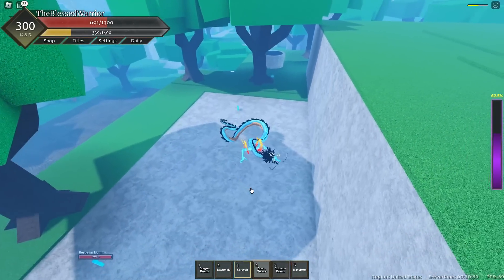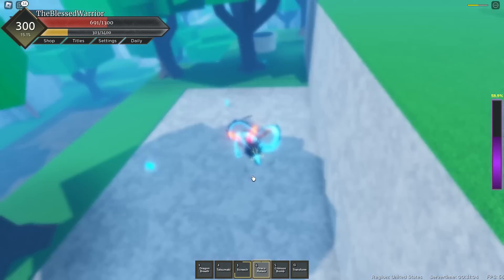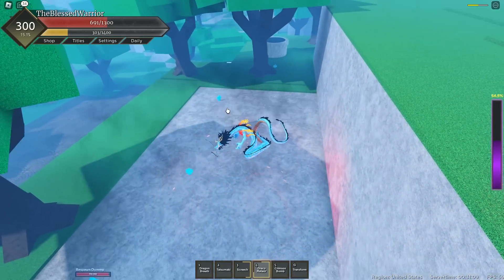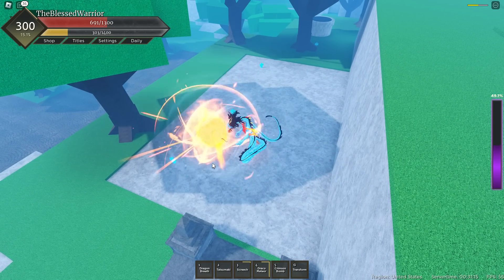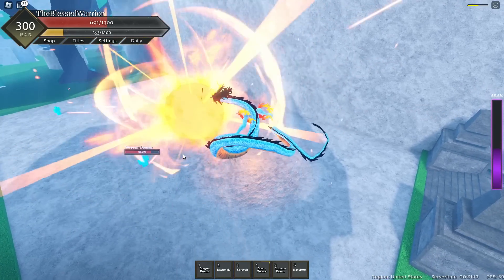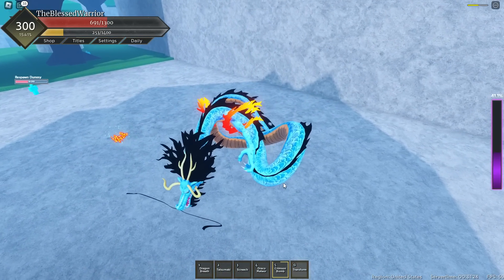Next up, we have Draco Meteor — also the same as base, but just better. It does 44 per tick. Nothing too crazy, but it does have more AoE. Now, on to the final move: Crimson Bomb. You hold this skill. This is the highest damaging skill on the fruit — multiple ticks of 6.8, and a final tick of 135 at the end.